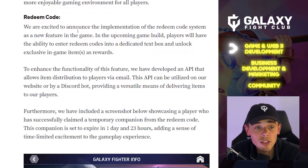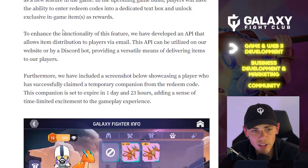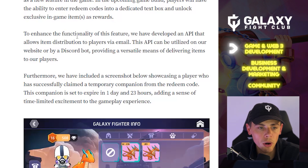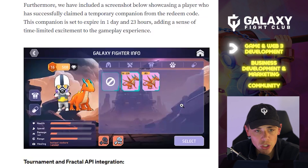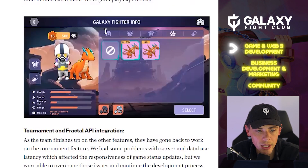Redeem Code — we are excited to announce the implementation of the Redeem Code system as a new feature. In the upcoming game build, players will have the ability to enter redeem codes into a dedicated text box and unlock exclusive in-game items as rewards. We've developed an API that allows item distribution to players via email, which can be utilized on our website or by a Discord bot. A screenshot below shows a player who has successfully claimed a temporary companion from a redeem code, set to expire in one day and 23 hours — adding time-limited excitement to the experience.